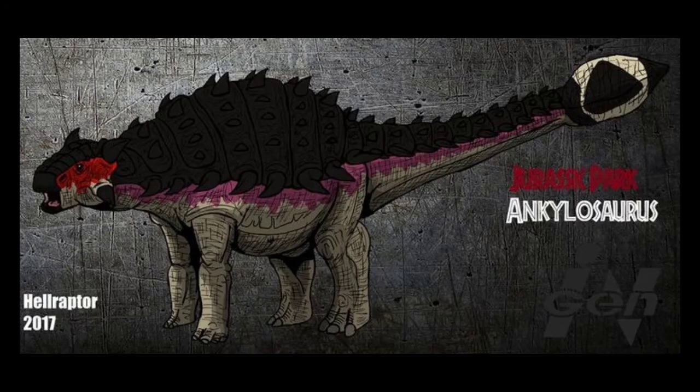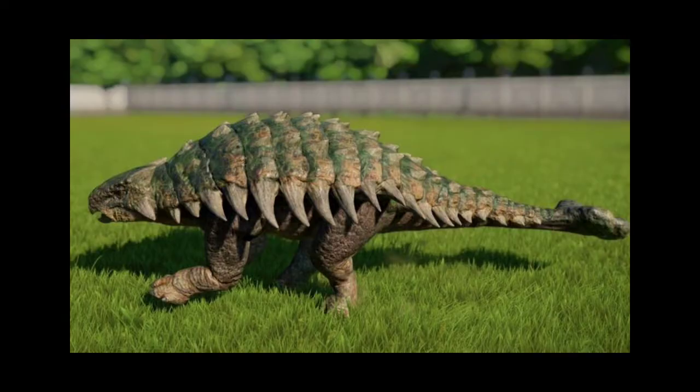Ankylosaurus was then successfully recreated by InGen in the Embryonics Administration laboratories on Isla Sorna, in secret after InGen's acquisition by Masrani Global and after the approval of the Gene Guard Act. Alongside the Corythosaurus, Spinosaurus, and Ceratosaurus, the Ankylosaurs were raised and fed in captivity until InGen abandoned the laboratory and released them into the wild.